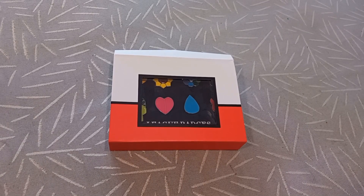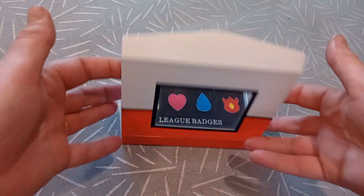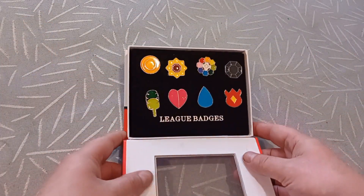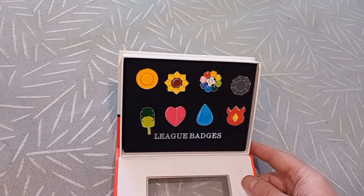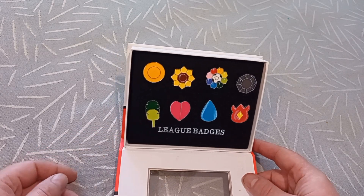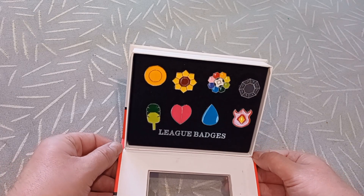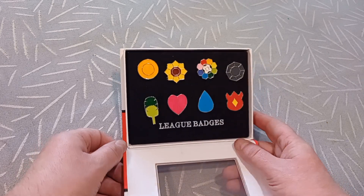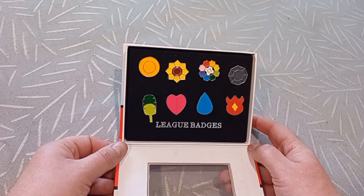These are the Kanto League badges from the Kanto Leaks — the first league within the Pokémon series. They're also available on AliExpress for a few dollars or a few euros, and I got them for a cosplay I'm working on: a post-apocalyptic Pokémon cosplay. I really wanted the Kanto League badges.